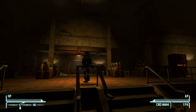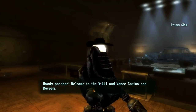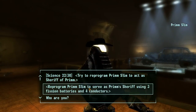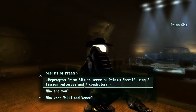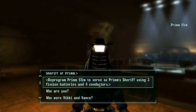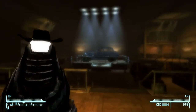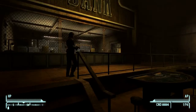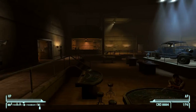What about this guy — the robot? Program him using three fusion batteries and four conductors. I can make him the sheriff if I have three fusion batteries and four conductors. I don't have that. Maybe I can find that stuff — that would be the easiest choice.